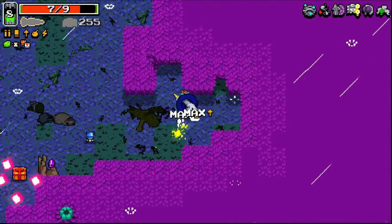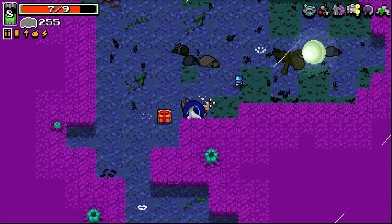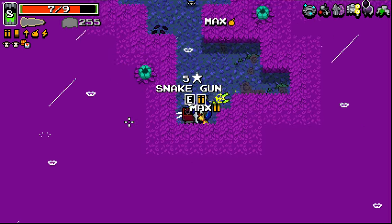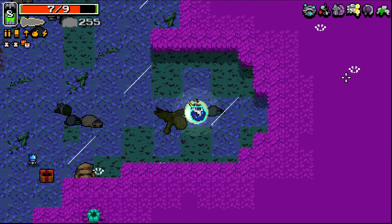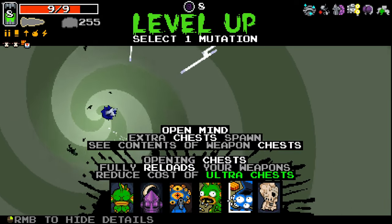Do double morph — I don't even know what double morph does, but I will take it. Replace radiation. I'm not sure what having two lots of morph does. It'd be nice if there was some sort of indication of what stacking them did for you. I'm guessing it just means that they morph at a lower HP gauge or something, but I'm not entirely sure.